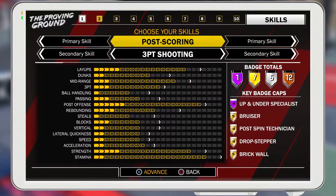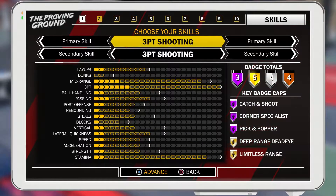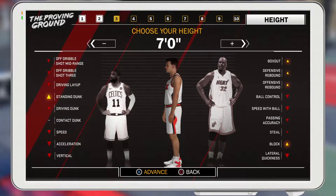Yo, what's going on buddy? It is Freshman Moves to Use here back with another video, coming to you guys with the best stretch big build in NBA 2K18. It's the pure stretch 4 or the pure stretch 5 — either way it works.